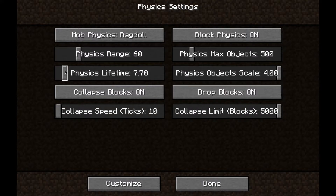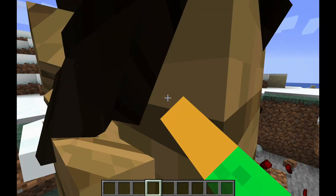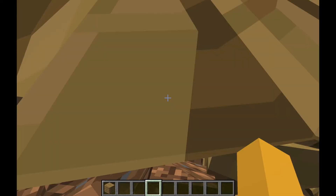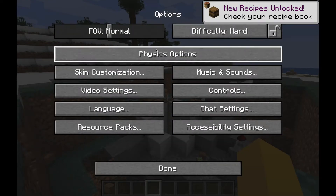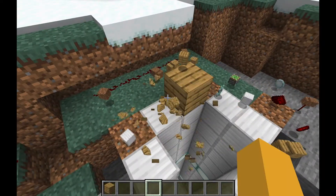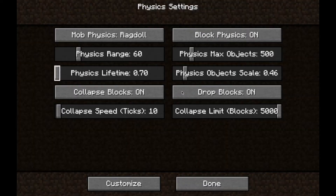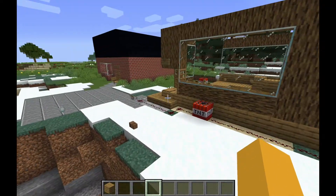You could also make the blocks humongous — like, boom! Huge! But it causes lag. Lots of lag. It's cool though. I'm going to put this back to normal. Oh yeah, you can also make them super tiny, as you just saw. Okay, nice, normal size.